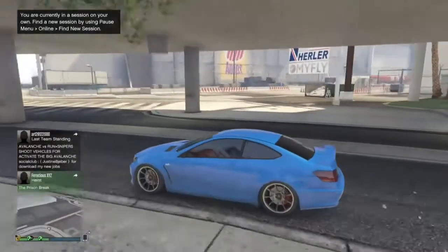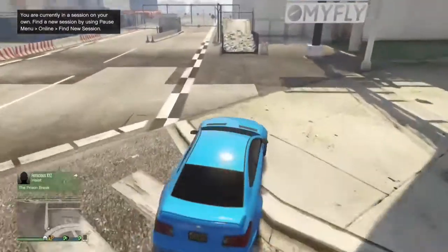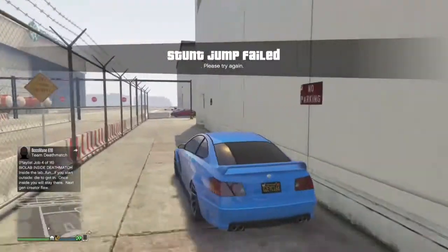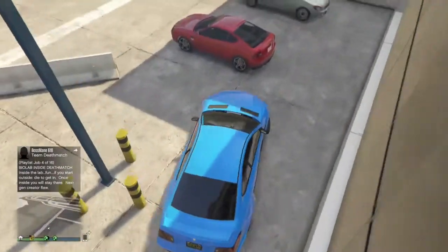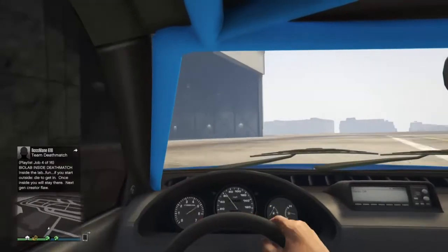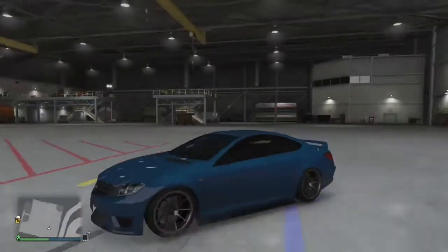This is the actual bit you want to worry about — this is how to do the glitch. I personally do it in the airport because you're going to need to use a gun and you want to go into a secluded place so you don't get cops. I just go into the hangar. It doesn't matter if your car's damaged, unless you've got problems with your wheels.